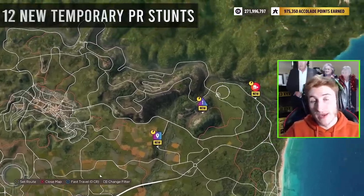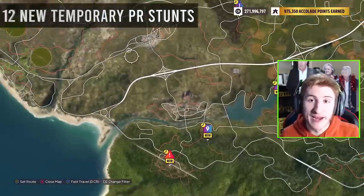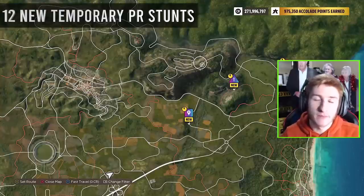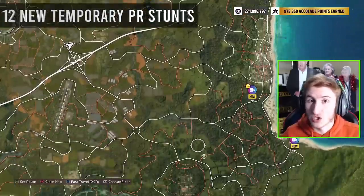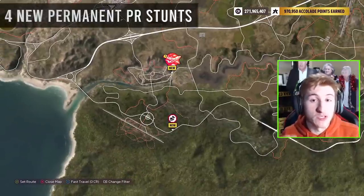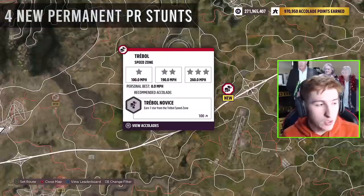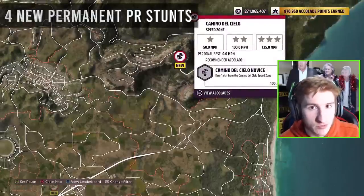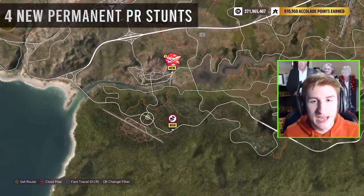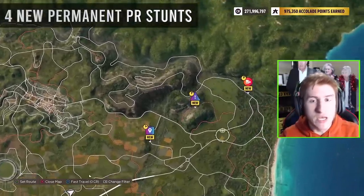We now have 16 more new PR stunts being added over the course of the next month — you can see them all on the map right now. The 12 PR stunts on screen are the temporary ones, only doable within the next month, including trailblazers, danger signs, and speed traps. There are also four new permanent speed zones: the Airfield Speed Zone, the Desierto Viviente, the Trebol, and Camino del Cielo. The temporary ones have a purple icon rather than red.